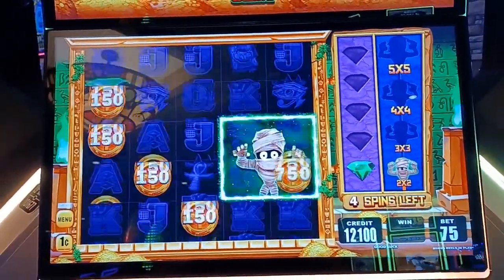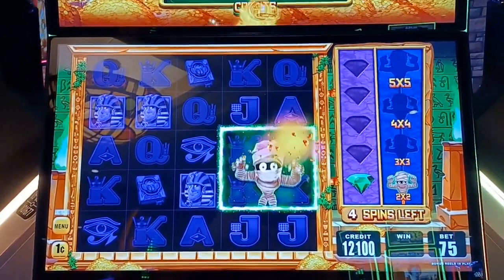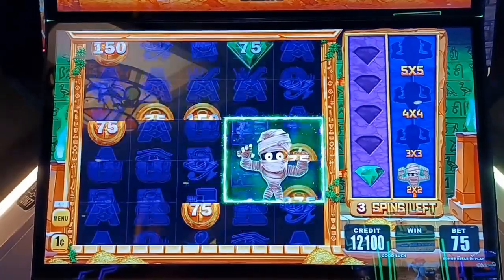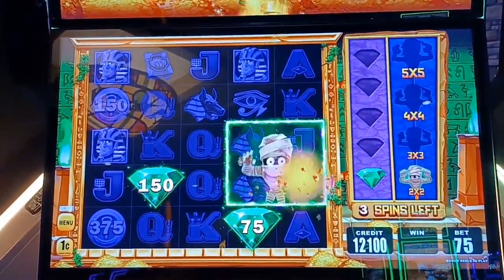We've got five spins to do this. We want to get emeralds right away. Dead spins, pretty much. Come on, emeralds. There we go — at least we got two.